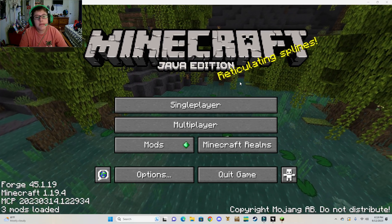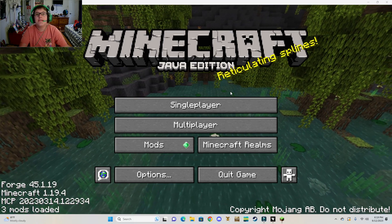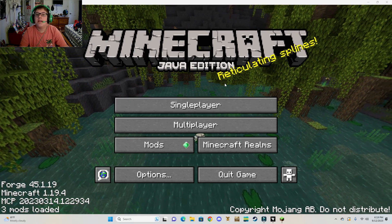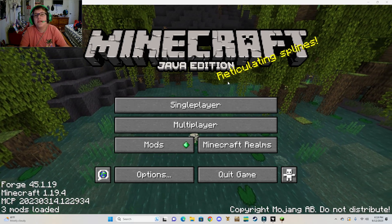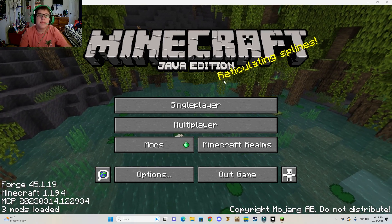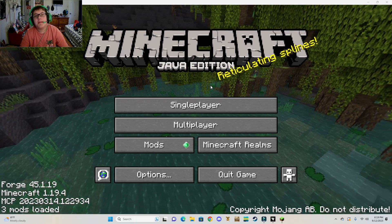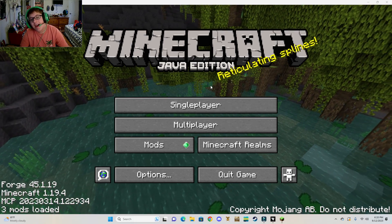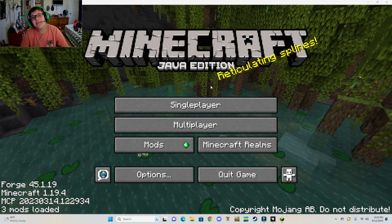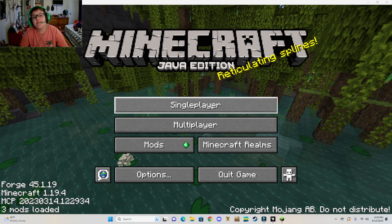We're going to be restarting the Witherstorm series because I finally got the actual Crackers Witherstorm to work. I was using an F-Frames version — those are meant just to help with performance — but now we're playing the real deal. I've already experimented with it a little bit in my creative world, so let's just get straight into it.